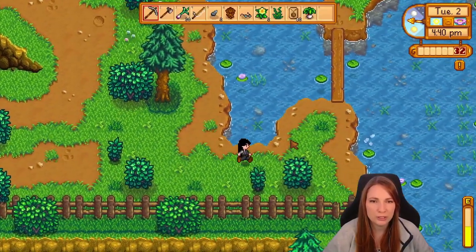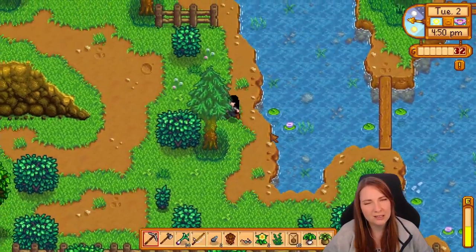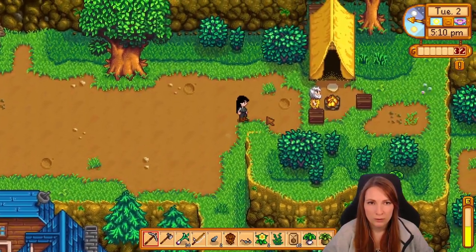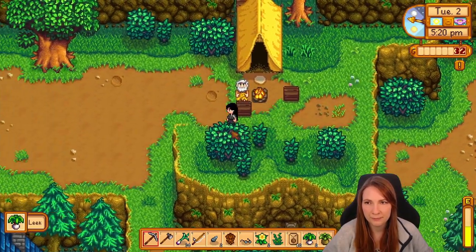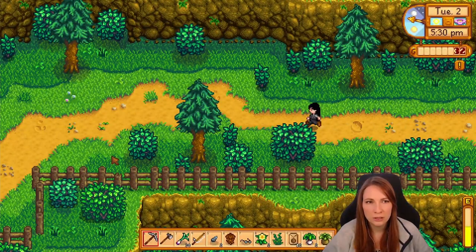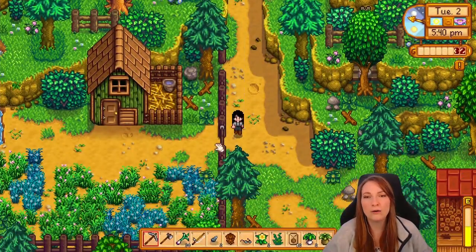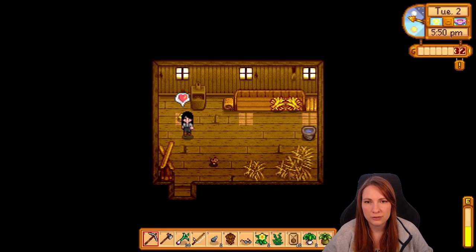We find some horseradish. Is this the best place to fish in spring because of the bass? We meet Linus — we'll become friends, it'll be awesome. Back around to the farm. Nothing spawned here today. We should look for spring onions again since they spawn every day. We haven't said hi to the chickens yet! Oh my god, I'm so not used to having chickens this early. We should open their door so they can eat the grass outside.